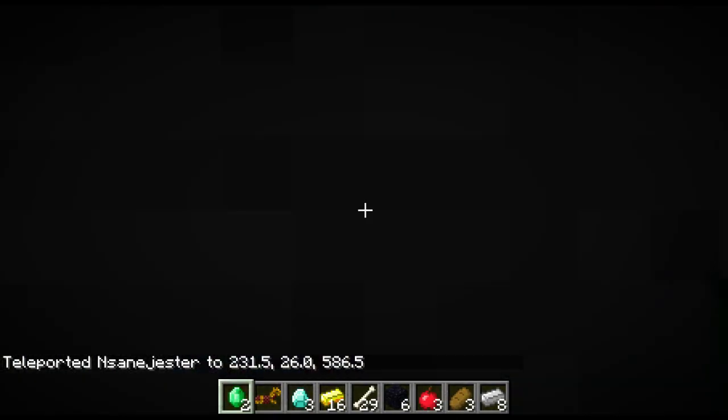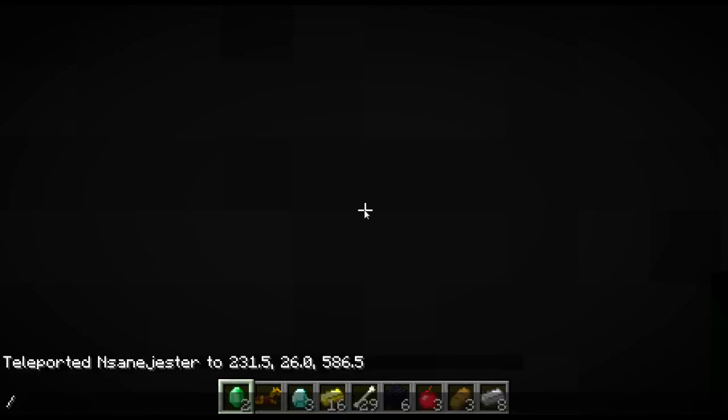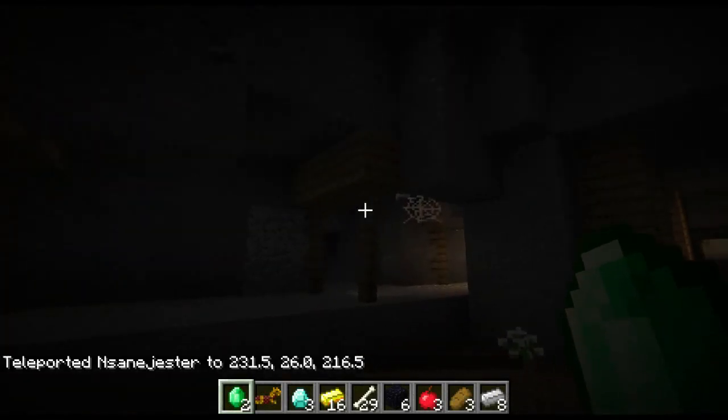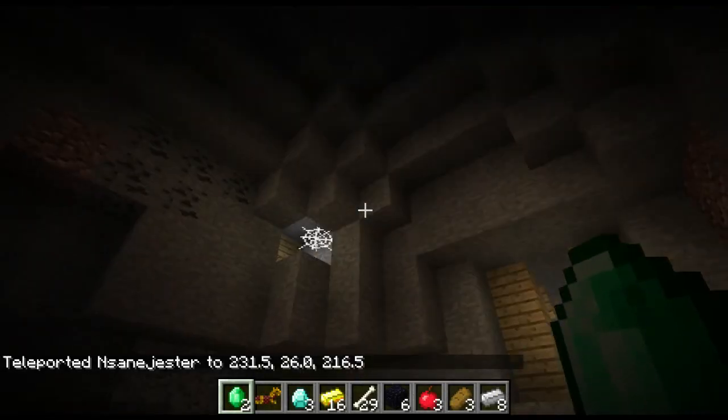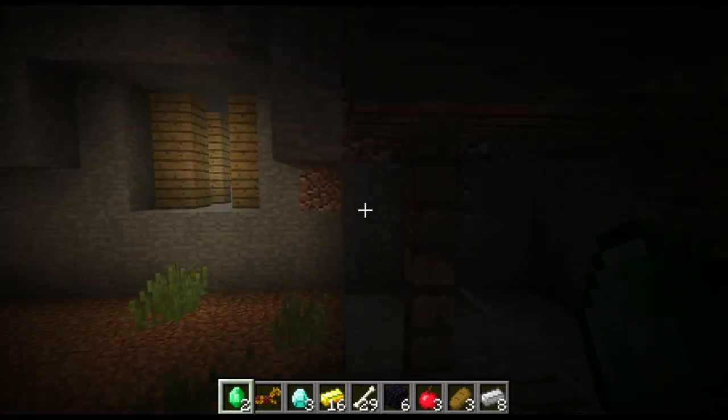This might take a couple seconds. Oh no — I might have messed up on my coordinates, actually. What were the coordinates that I typed in? Hold on. 5, 8, 6. Ah, I messed up. Okay, I teleported a little bit in the wrong direction. It's 216. Sorry about that — didn't take too long, but you've got a nice, decent-sized abandoned mineshaft in here.